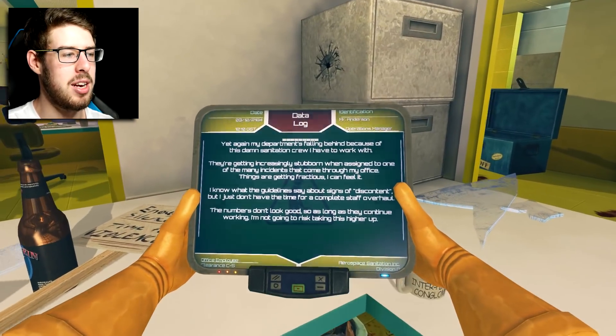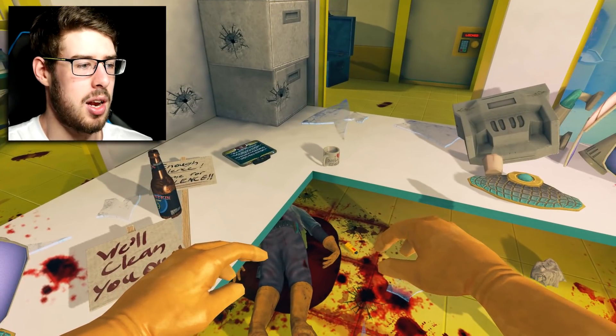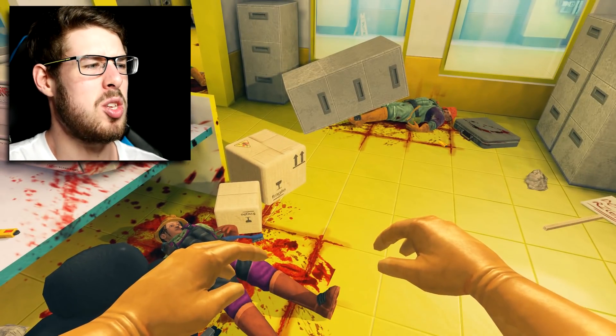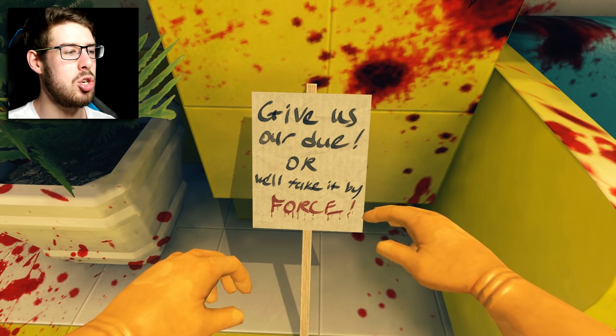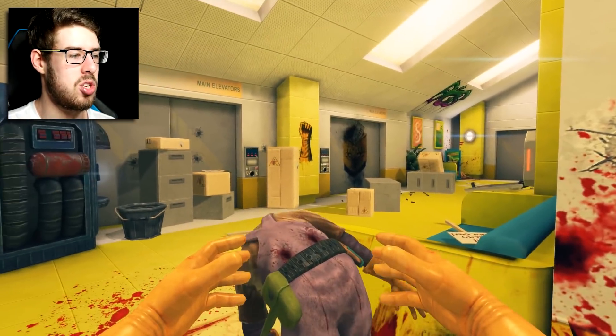So this little data log here is from the manager. It's essentially saying that the crews - these janitors out here - they're getting a little bit angry. The numbers are growing and they are getting ever so pissed off. So yeah, that's why they've decided to riot and murder everybody. I am certain that is what has gone on here. Give us our due or we'll take it by force. You really took it by force, didn't you?